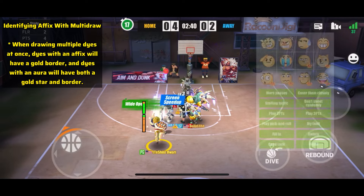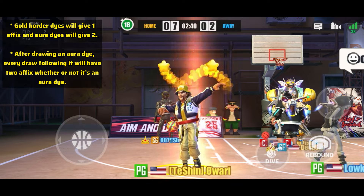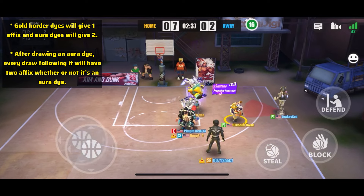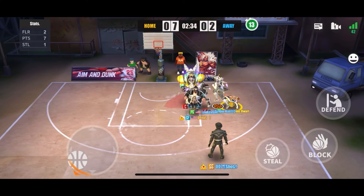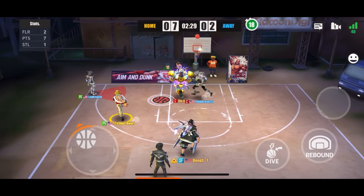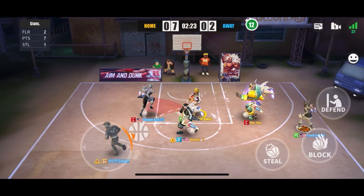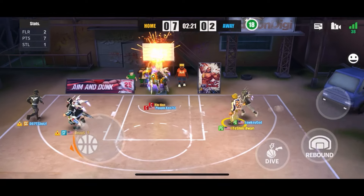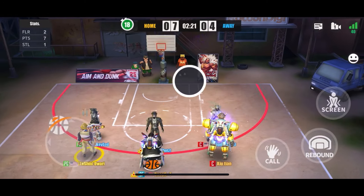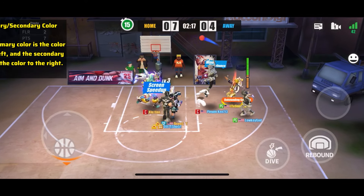When you draw multiple dyes at once, dyes with an affix will have a gold border, and dyes with an aura will have both a gold star and a gold border. Gold border dyes give you one affix, and aura dyes give you two. After you draw an aura die, every draw following it will have two affixes whether or not it's an aura die. That used to be a consideration — do you re-die and switch from two affixes to one — but that's no longer a thing. You don't have to worry about downgrading to a single affix anymore after re-rolling an aura die.